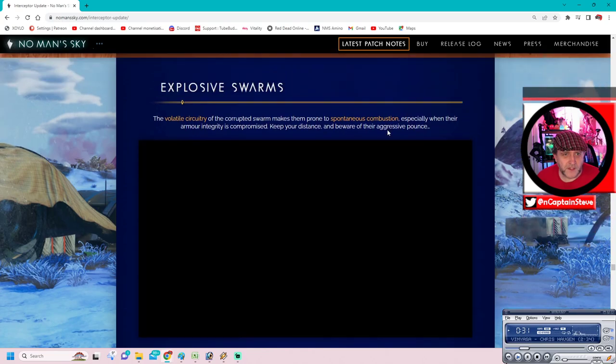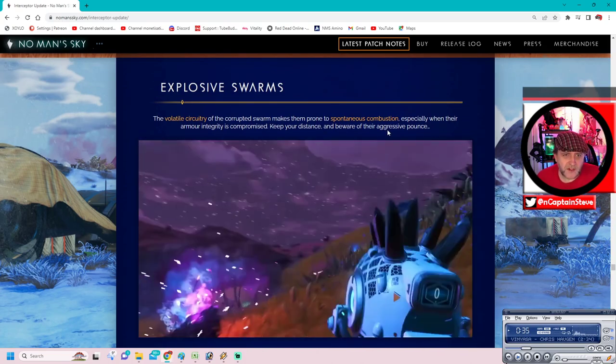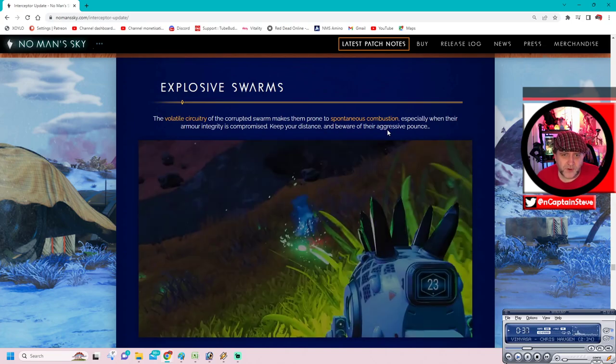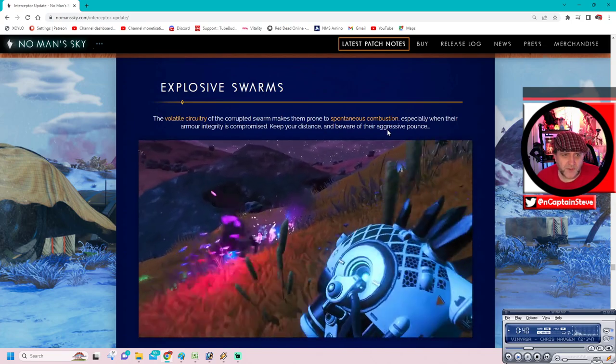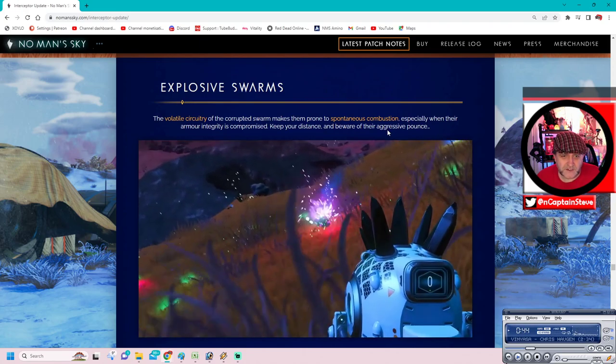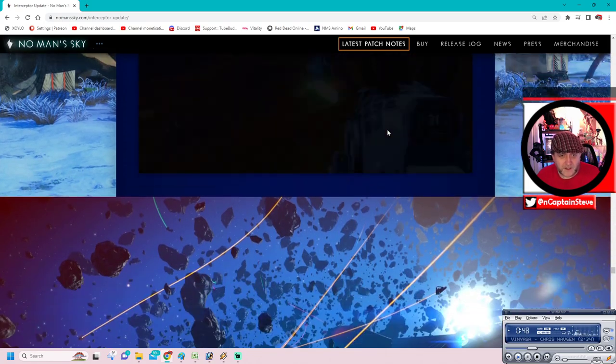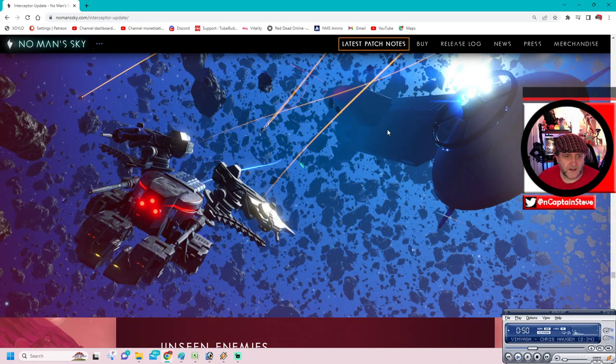Explosive swarms: The velocity circuitry of the corrupted swarms makes them prone to spontaneous combustion, especially when their armour or integrity is compromised. Keep your distance and beware of their aggressive pounce. They explode - frickin' sweet.